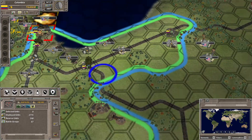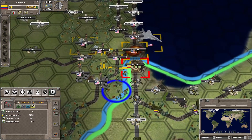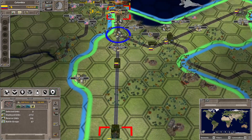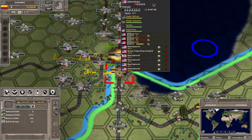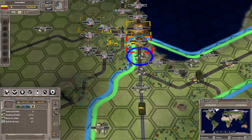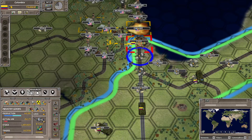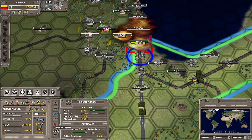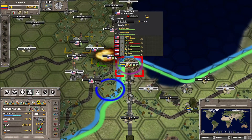We've got a few units over here guarding the flank because there were some enemies that just pushed through there earlier. They're sending some planes but we do have some anti-aircraft so it's not all bad. Slowly but surely Chicago is going to fall. We are going to be losing some money again — just sold quite a bit of industrial goods — but yeah, we're going to have some problems.